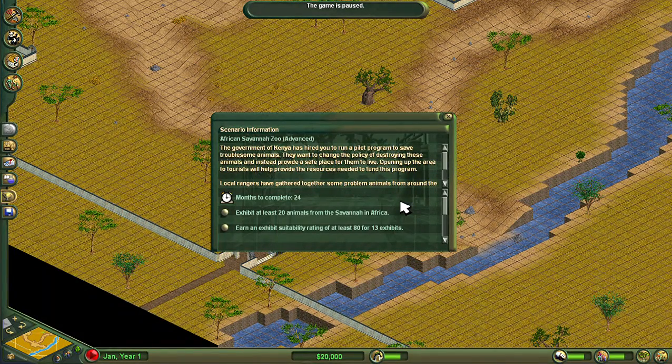Hello everybody and welcome to a brand new Zoo Tycoon scenario. This time it is the second of the advanced scenarios, also the second one that comes with the base game Zoo Tycoon and the complete collection. It's called African Savannah Zoo, and the government of Kenya has hired you to run a pilot program to save troublesome animals — they want to change the policy of destroying these animals and instead provide a safe place for them to live.